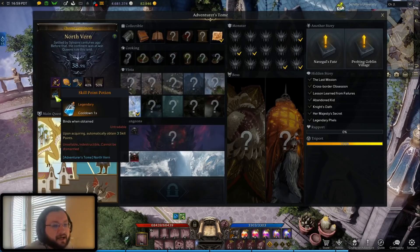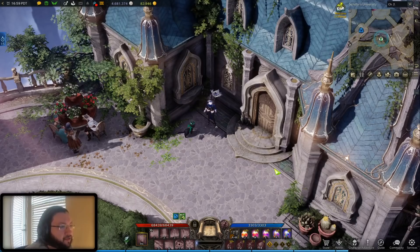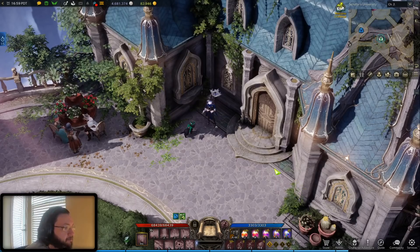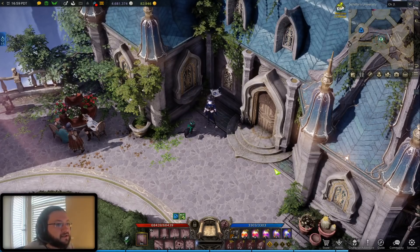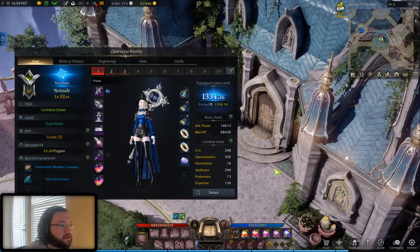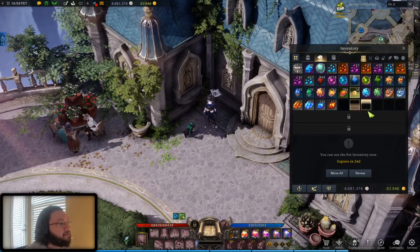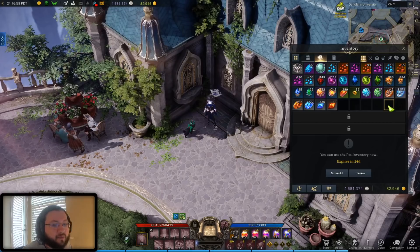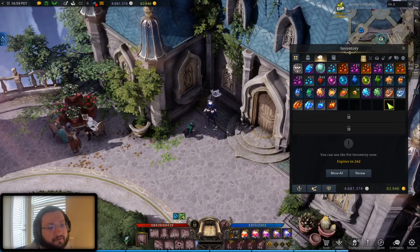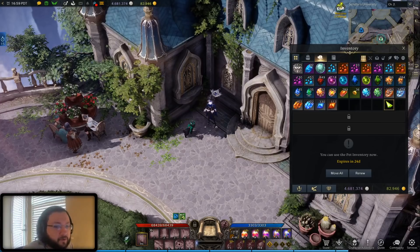Another thing I highly recommend — and the strategy I'm going to take — is once I get to item level 1340, I'm just going to hold off and not use any of my honing materials. I'll keep piling them up. I've got a very nice stockpile here; I could probably get to 1340 right after recording this video. But I'm going to wait at 1340 until I save up enough honing materials to make the push all at once from 1340 to 1370.